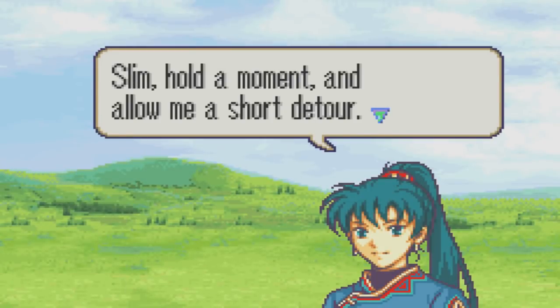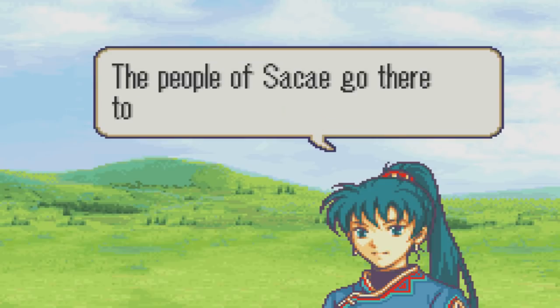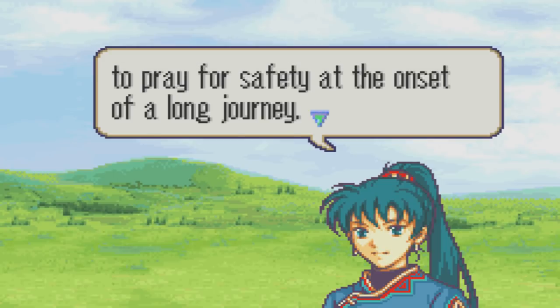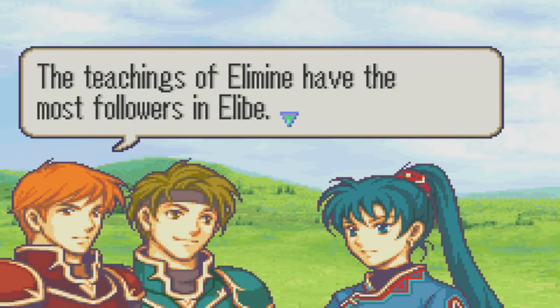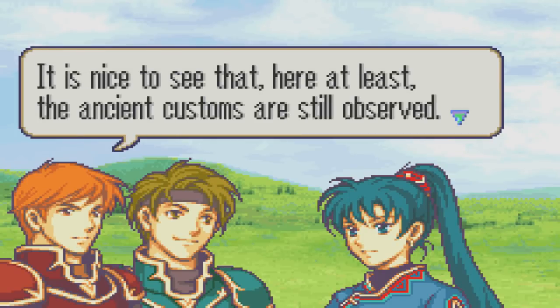Slim, hold a moment and allow me a short detour. There is a sacred sword enshrined in an altar east of here — the people of Sakeh go there to pray for safety at the onset of a long journey. Oh, how quaint. The teachings of Elimin have the most followers in Alib. It is nice to see that, here at least, the ancient customs are still observed.